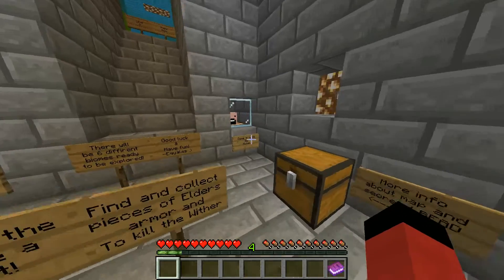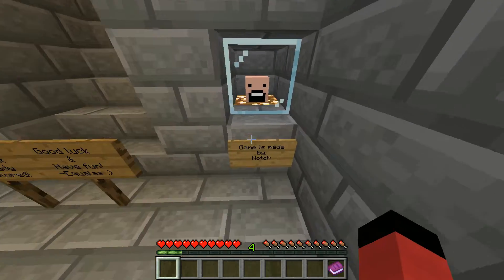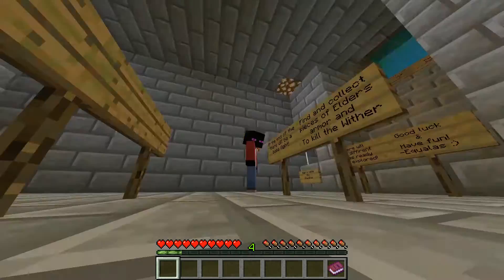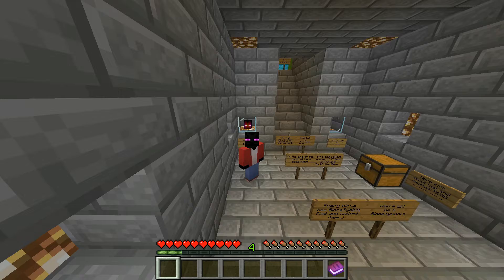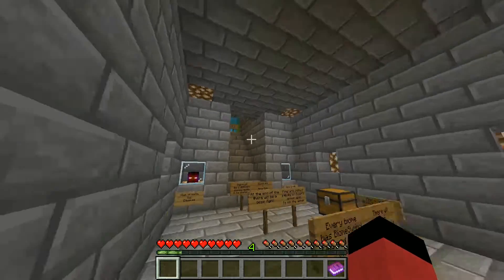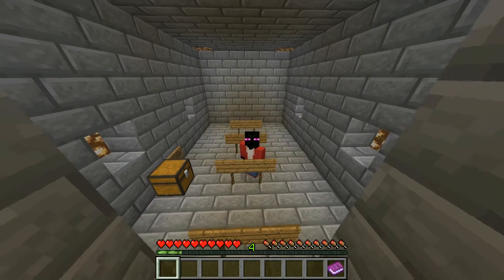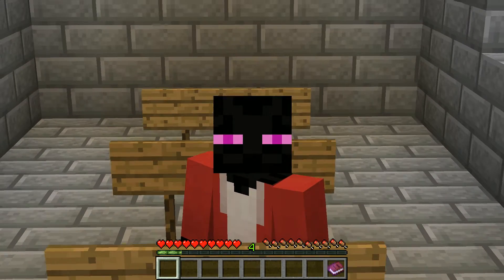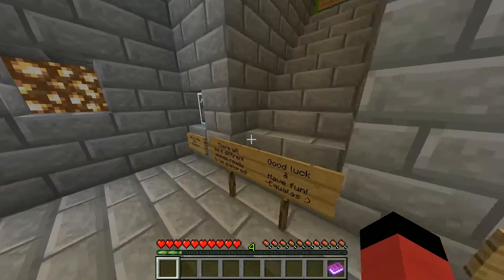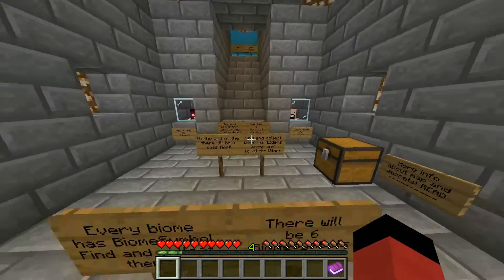This is adventure mode, as I can see, which is pretty cool. And also this is in Peaceful. The game was made by Notch, and the map was made by Aqualos — so it's my old skin. As you can see, this is the difference. That skin I just copied from the internet. I just found it and put it on my character. The current one I made myself.